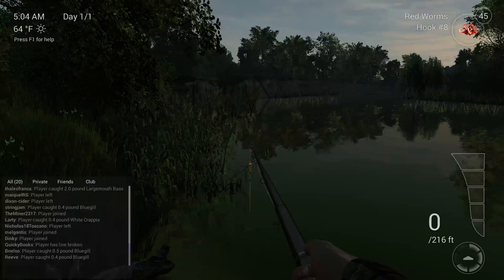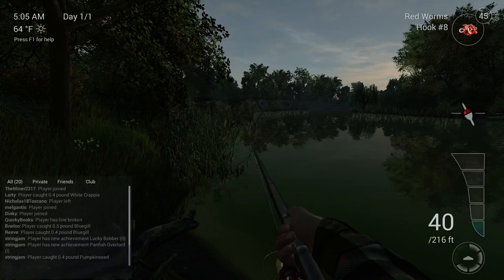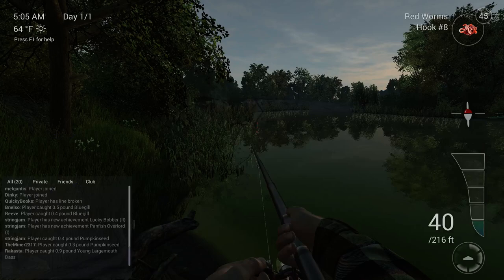If you want bass go a little bit further, and sometimes you'll hook bluegill as well. Make sure you hug that side because that seems to be where they are. Give or take a little bit - sometimes it might be a crappie, bluegill, or pumpkin seed mixed in there. No real catfish over here though, I haven't caught any.